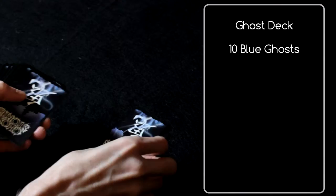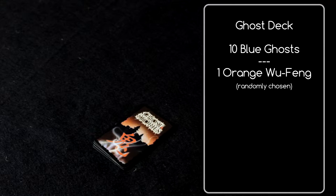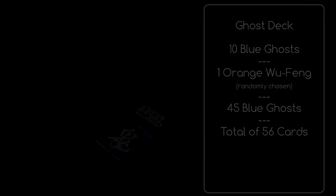Finally, we'll arrange the game deck. Shuffle the 55 blue ghost cards and set 10 aside face down. Next, randomly select one of the 10 orange Wu Fang cards — no peeking — and set it on top of the previously formed pile of 10 ghost cards. Then place the remaining 45 ghost cards on top of this pile. We're now ready to play the game.